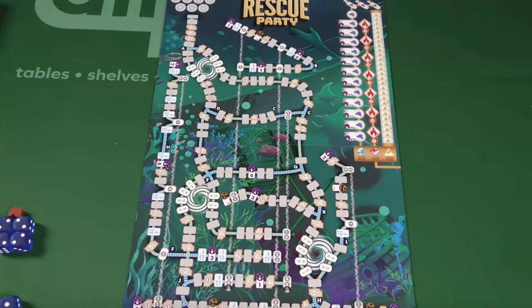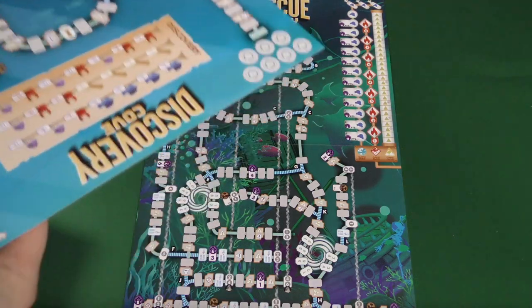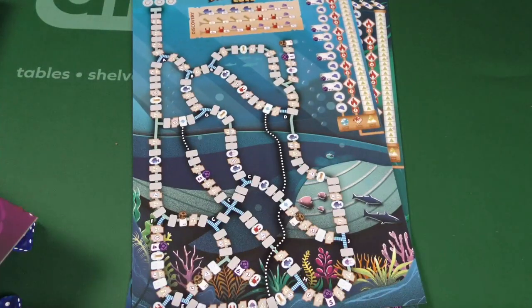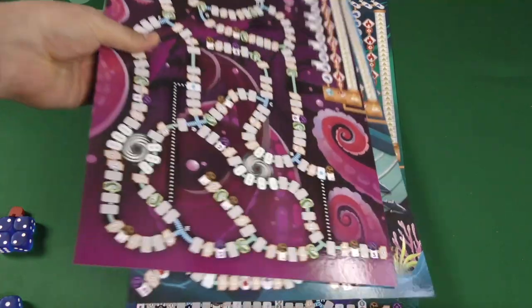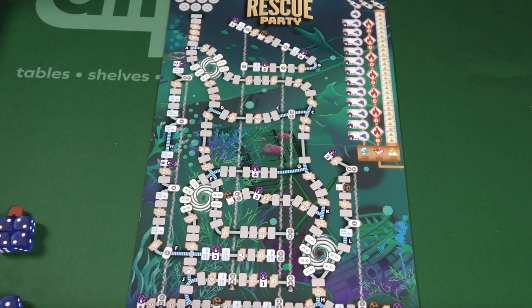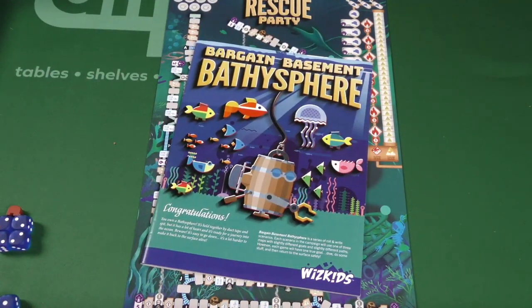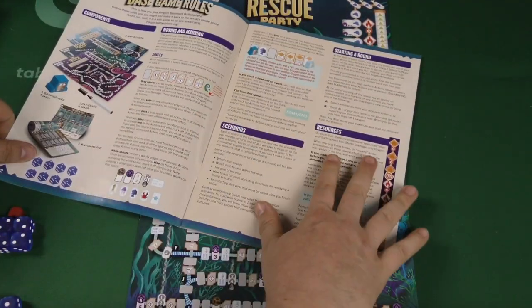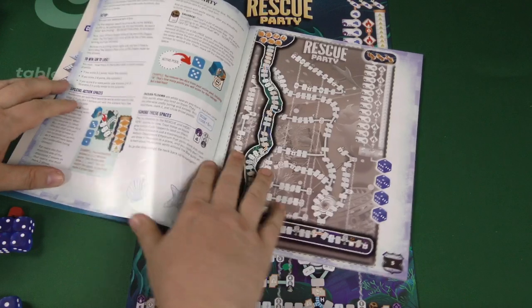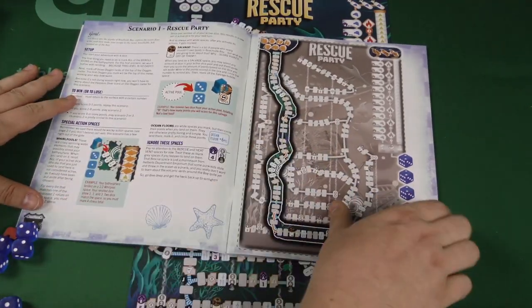There are multiple boards in this game. Rescue Party is one of the boards. We also have Discovery Cove and the Trench. It's possible you would even use more than one board. The rulebook — I'm not a huge fan of how it's set up — explains the basics on how to play the game, then shows you the first scenario and teaches some rules.